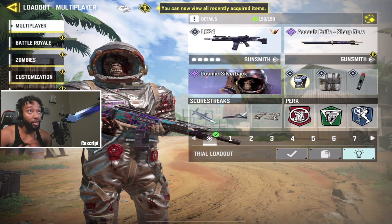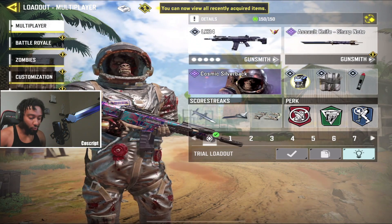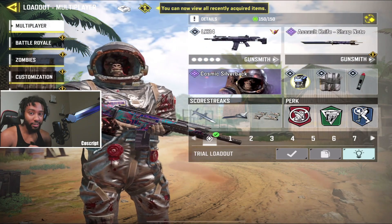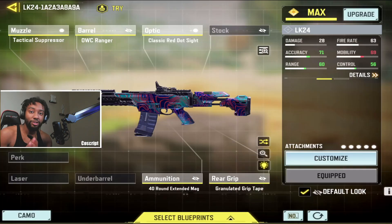Coming in at number two we have the LK24. I keep dying to this gun in ranked and public matches — it got a buff this season and it's just been shredding. Here is the gunsmith I recommend. I recently made a dedicated LK24 video — check the top right of the screen — that was a faster, more aggressive mobility build. This build here is for accuracy; it's not that slow but it is a laser beam.